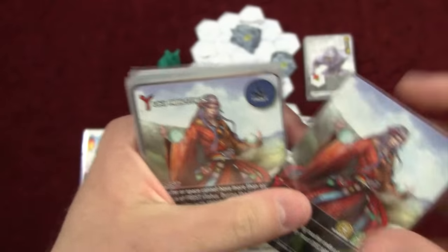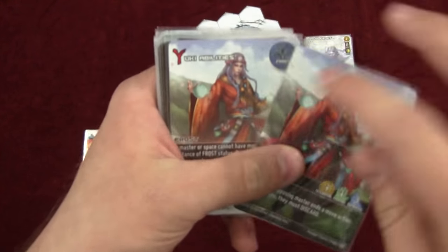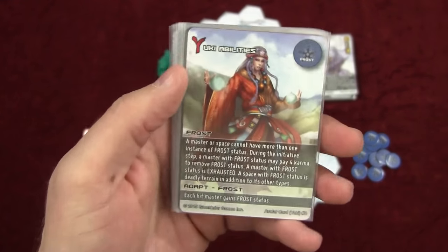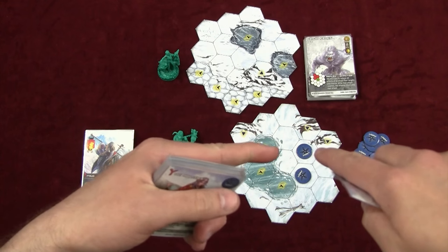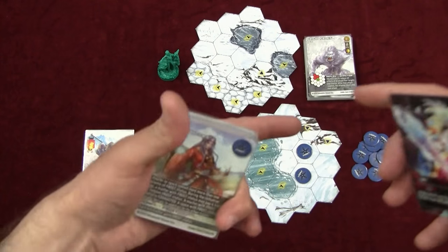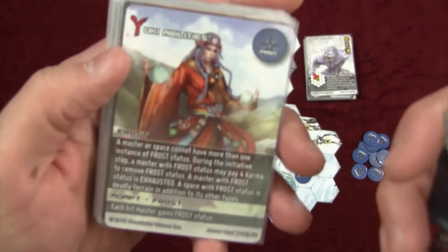So what does Frost do? Frost can go on a Master or on a space on a board. When it's on a Master, that Master is exhausted, and as the exhausted rules explain, you cannot exert. The Frost spaces on the board are deadly terrain, so in order to move into them you must exert. So if you have Frost on you, you can no longer move into these deadly terrains, even deadly terrains that are on normal boards.